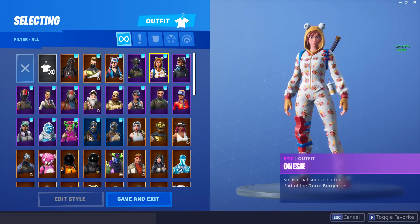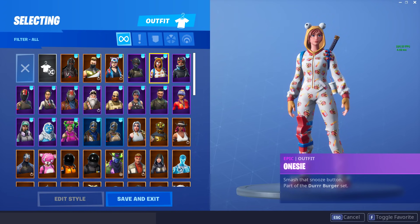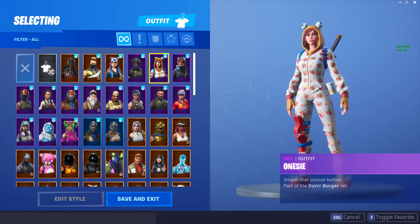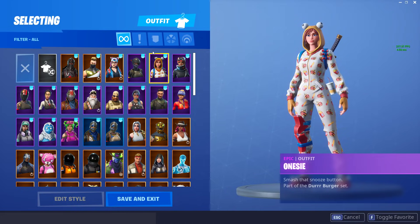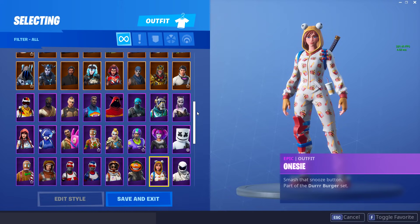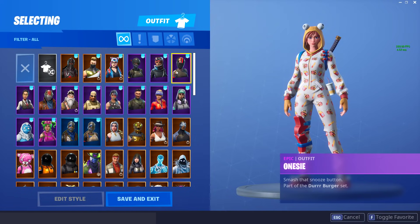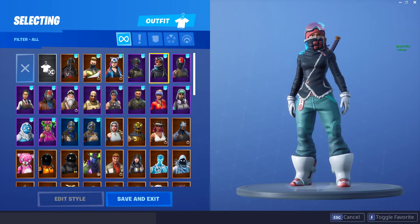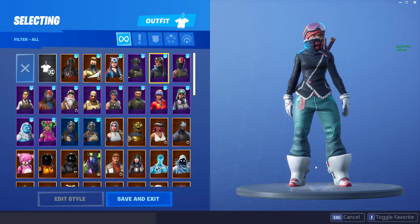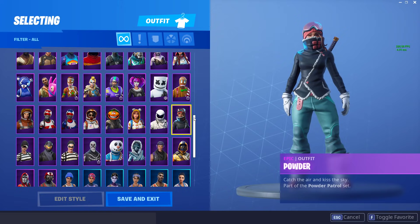Now this is one I'm honestly not sure about — the Onesie. I think I'm going to unfavorite it. I really do like this skin, but I'm just going to unfavorite it here. If we only get 9 out of 10 and I need to add one later on, I might add this back, but at the moment I'm definitely unfavoriting that. I'm sorry, Onesie. The Powder — not a big fan of that skin, kind of looks weird. The legs look really massive. I'm going to unfavorite that one.